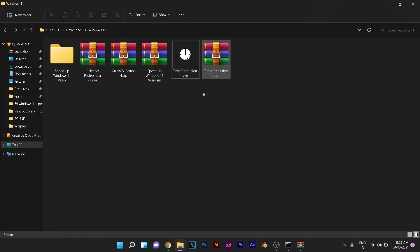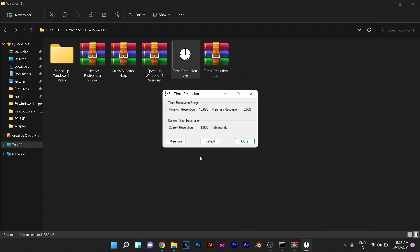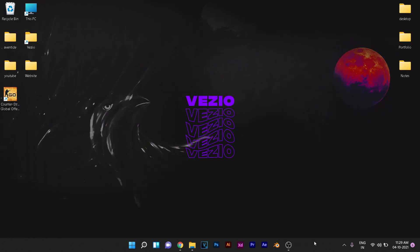In the same optimization folder you'll find a Timer Resolution program. Run it as administrator and whenever you're starting a game on your computer, make sure to hit the Maximum button. Once you're done playing, click the Default button. That's about it for this video — hopefully you were able to increase the performance of your Windows 11 PC. Make sure to like this video and subscribe so you don't miss any future updates.